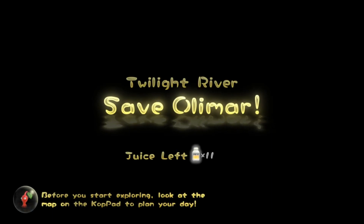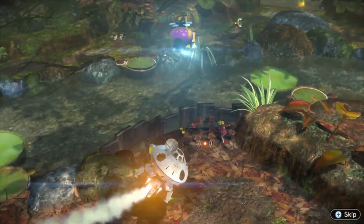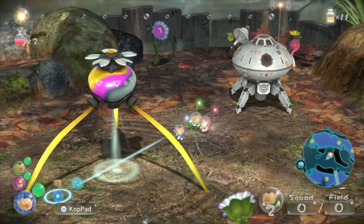Good intro today. We're saving Olimar. Listen, you and I both know his name is not Olimar, it's Louie. But they don't know that. That's dramatic irony, okay? The audience knows something that the characters do not.